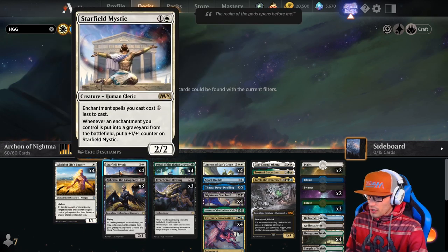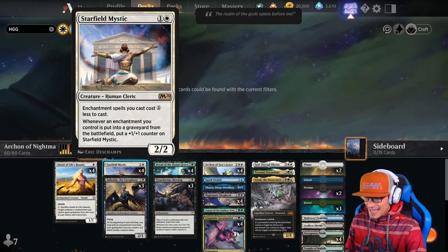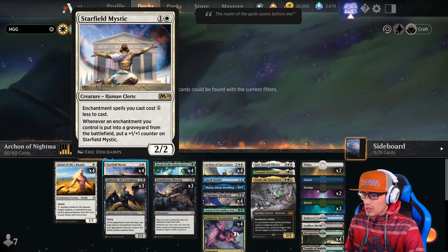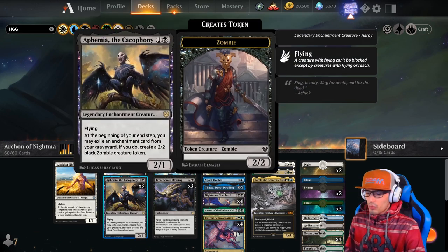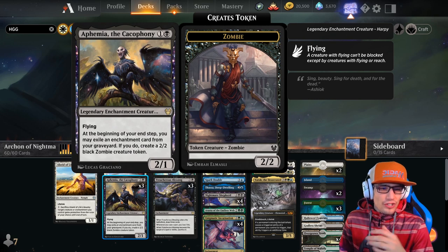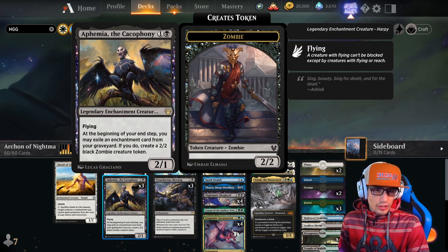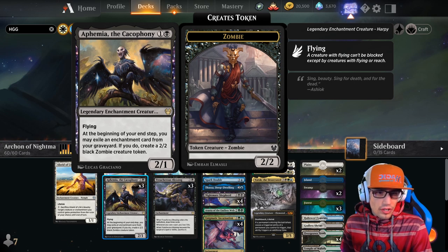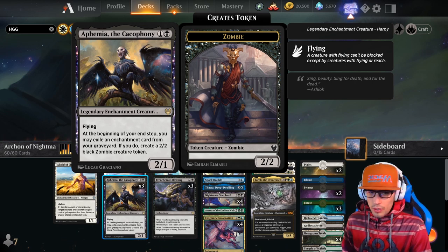For our two-drops, we have Starfield Mystic, a 2-2. Enchantment spells you cast cost one less to cast. Whenever an enchantment you control is put into the graveyard from the battlefield, put a +1/+1 counter on Starfield Mystic. We have three copies of Aphmia the Cataphimi — a 2-1 with Flying, a legendary enchantment creature. At the beginning of your end step, you may exile an enchantment card from your graveyard. If you do, create a 2-2 black zombie creature token.